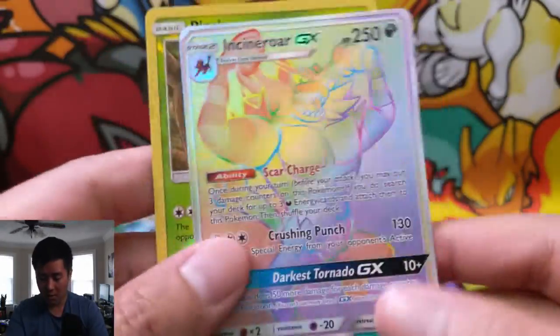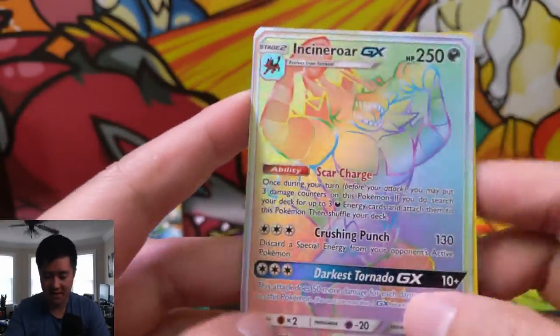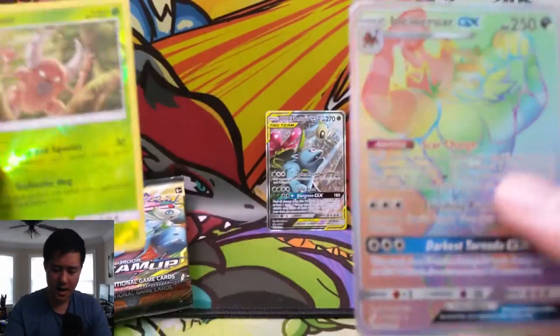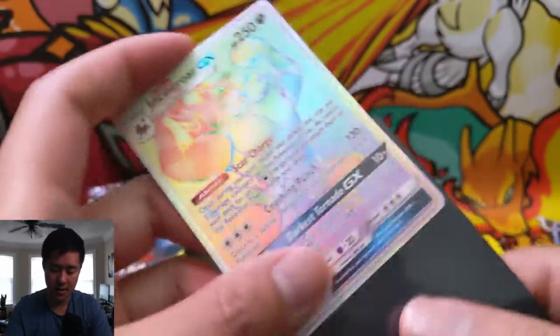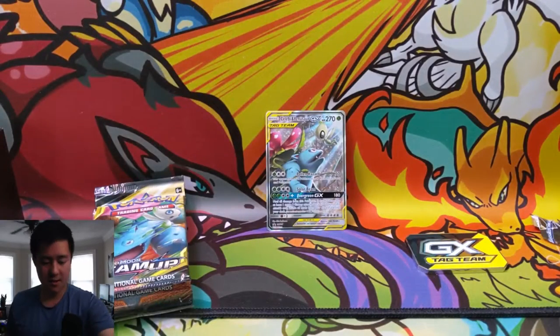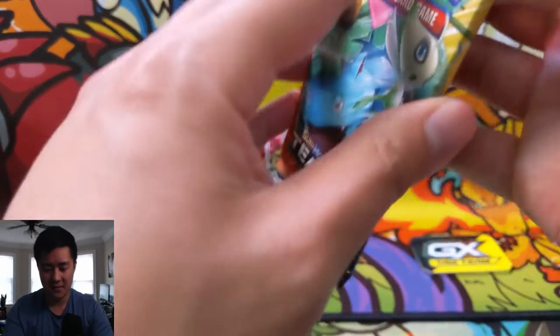We have — oh! A rainbow rare Incineroar off a tin, very nice! I feel like we might already have one of these, but it's a very solid pull right there. Anytime you pull a hyper rare it's always a good day. A very successful opening for sure!